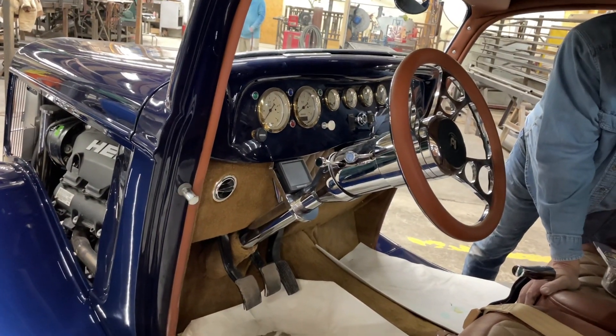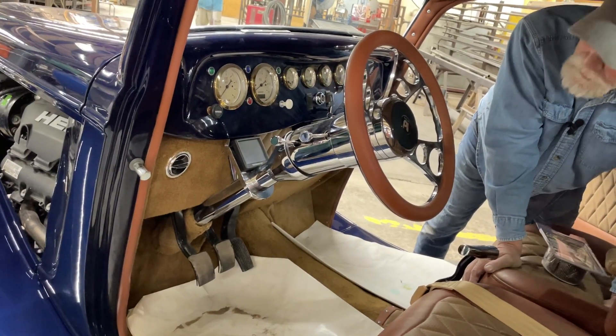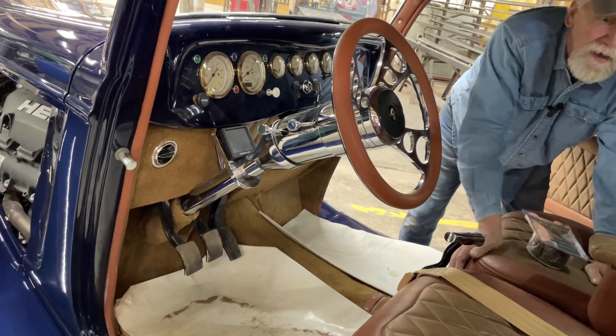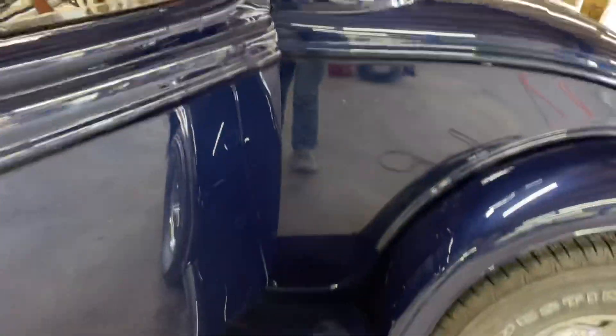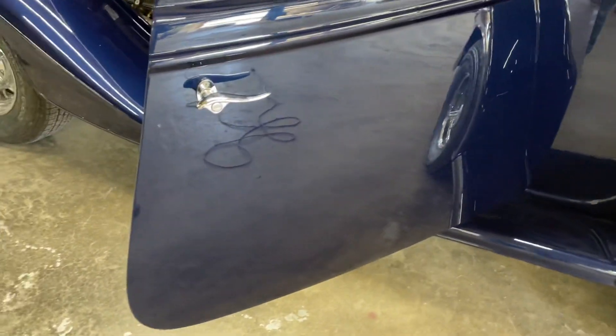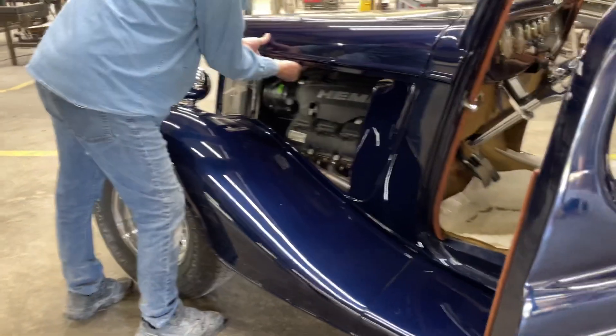The original steering wheel we had on there was just a basic tilt column. Now you've got a tilt and telescoping column in there. Check out the roof in here. You and Eddie talked about the design on these seats, color-wise. You didn't want a full hood scoop — just one of the hood designs.